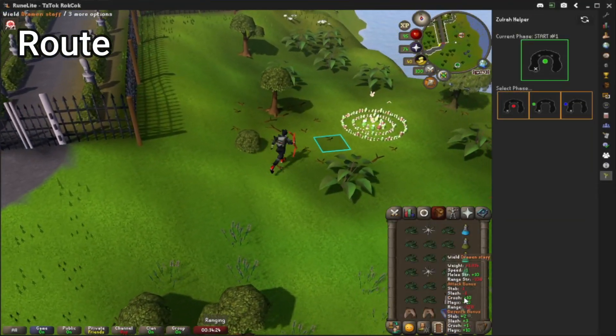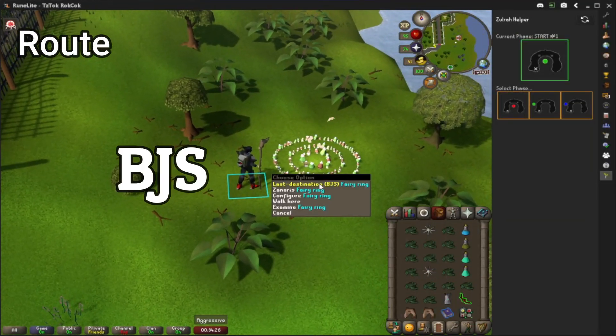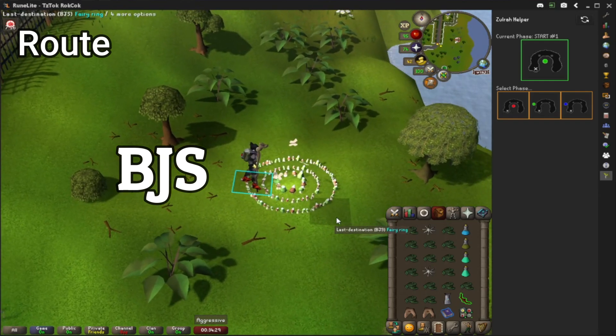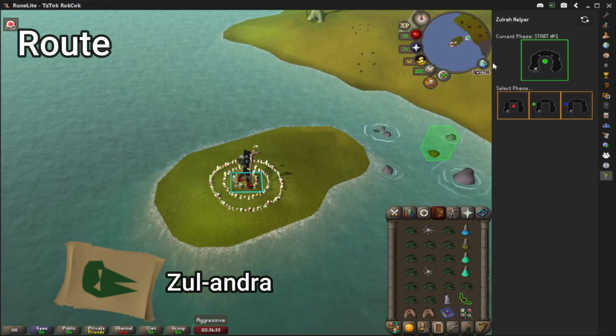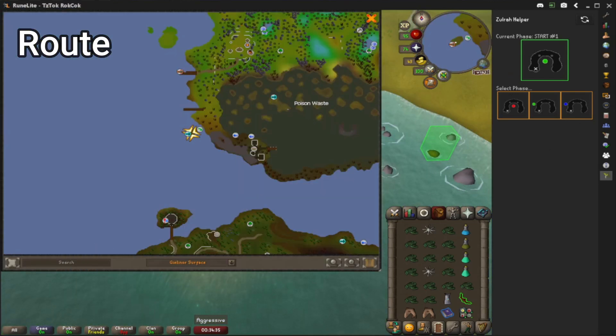Couple options to get there. Normally I use the fairy ring with the code BJS — this will take me near Zulrah's area. You do need 76 agility for this method, which is kind of trash. You could use Zolandry teleports to go right there; Zulrah does drop these and I think you can also buy them, or you could just charter a ship to Port Tyras and just run.